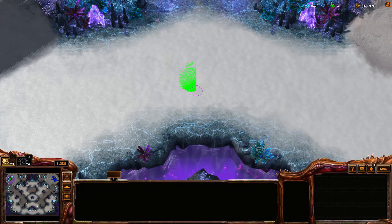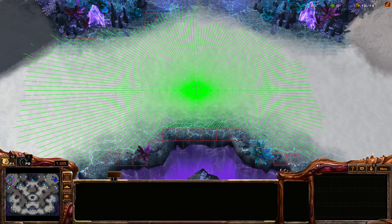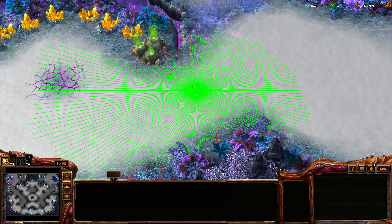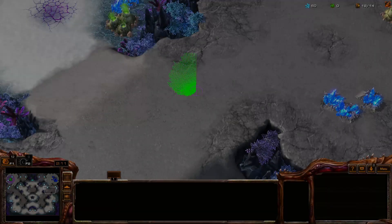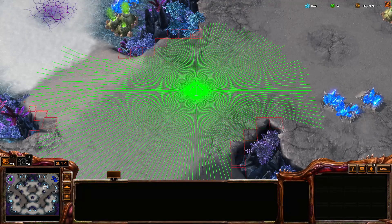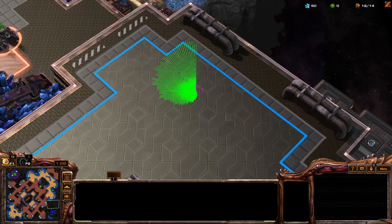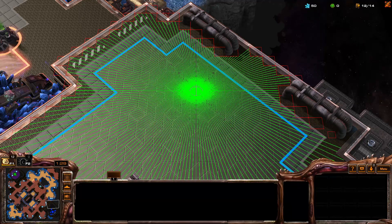If we cast rays in all directions from a certain position, we will get the distance of the closest wall in all these directions, which gives us a pretty good feel of the surroundings of the tile. With this information, it's pretty easy to implement an algorithm that will find and compare the distance between the walls around it.